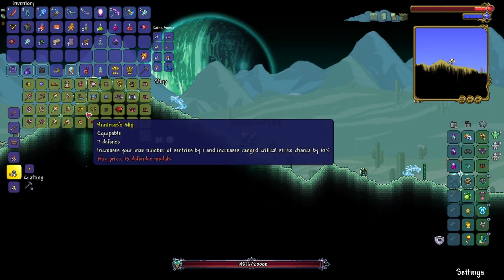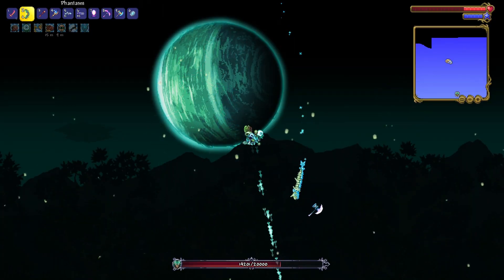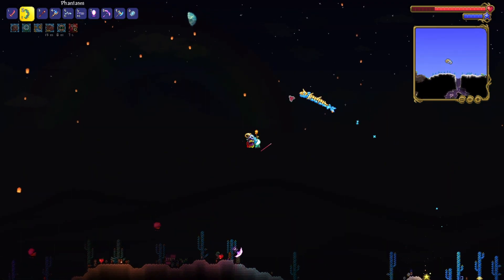Come on, don't die. Alright, got it — run, run, run! Wait, I can stay in the air and kill the Vortex Pillar? That's a bit too cheesy, isn't it? Well, that was fucking easy.